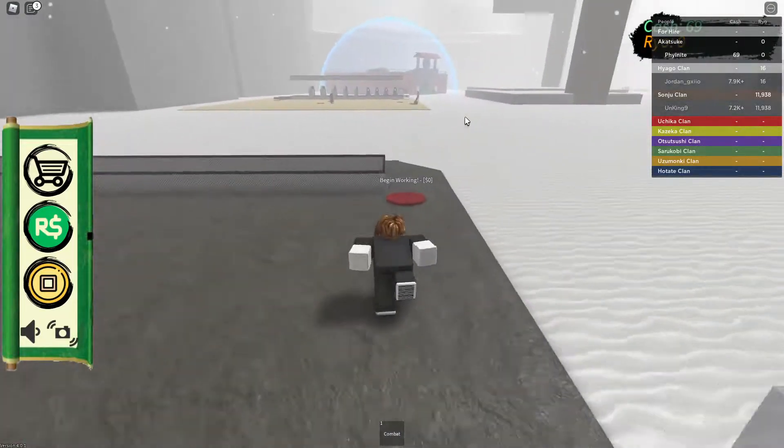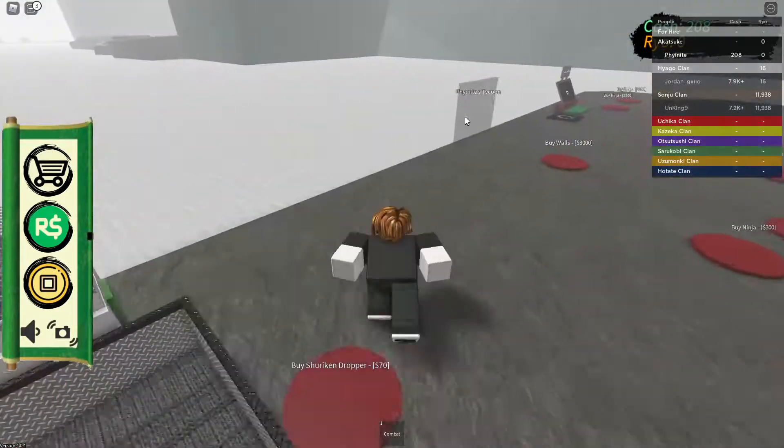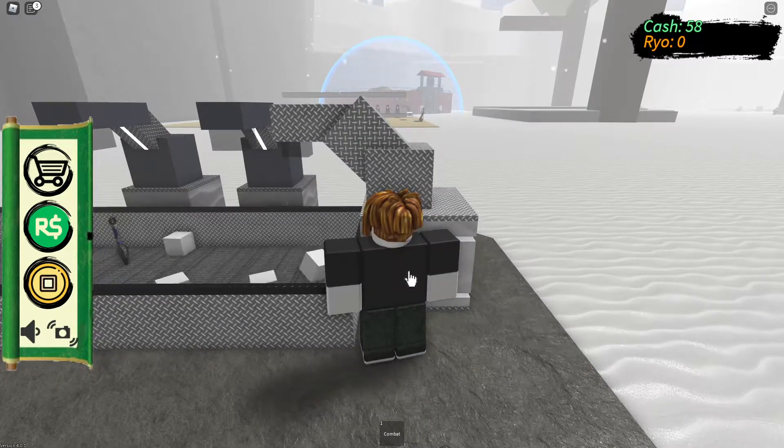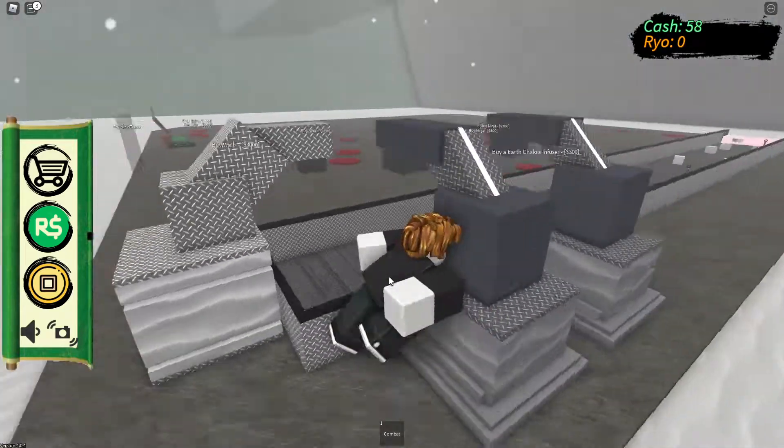Oh, I have to touch the claim first. Buy it at begin, and then I'm going to have to purchase this. Buy the shuriken dropper, why not? I need to buy it anyway so you can actually start getting cash. I have to manually press it - I'm an idiot. I have to manually press this one, but those other ones don't need manually pressing.